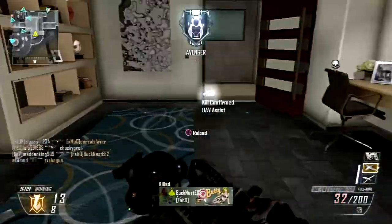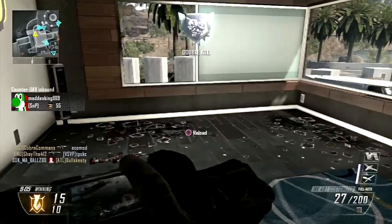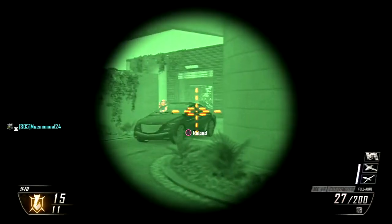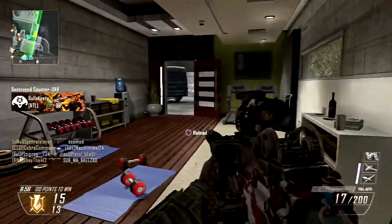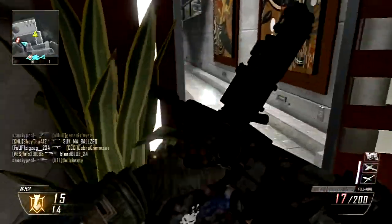But this Dual Band is actually really good. I don't know if it reduces sway, but I always felt like there was less recoil with it on. So you might be wondering what I have on this class exactly. On the gun itself, I have a Silencer, a Dual Band, and I think it's Quick Draw also.